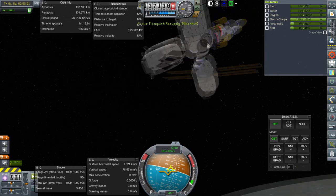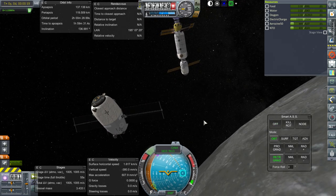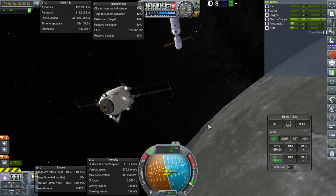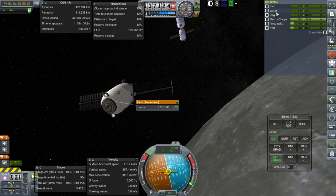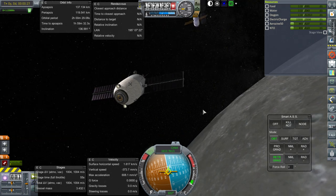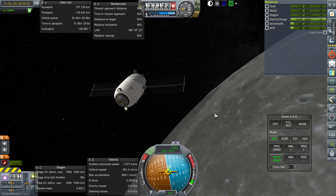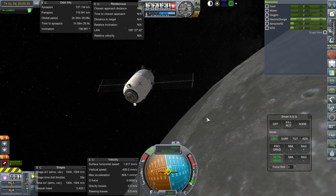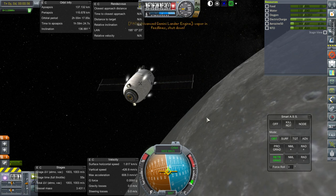Someone suggested making larger supply pods, but that's not really the solution. What's wanted instead are recycling units so that when supplies are brought, they won't be consumed as fast. The plan is to rebalance food and water ratios so recycling units can recycle water and oxygen, making supplies last longer. Larger pods mean larger rockets, more cost, and more risk.